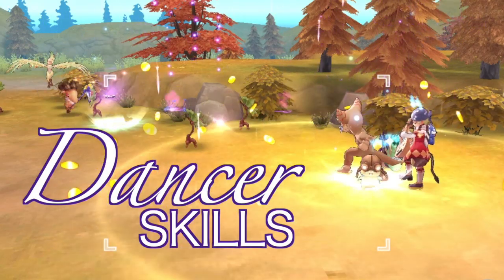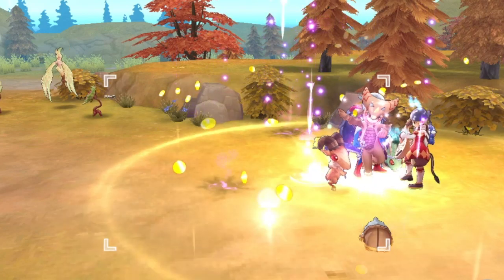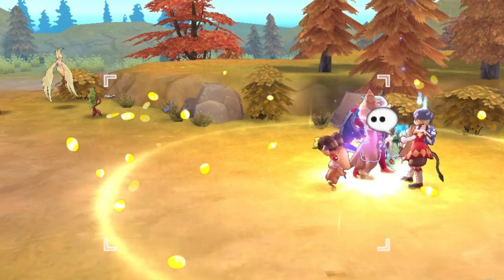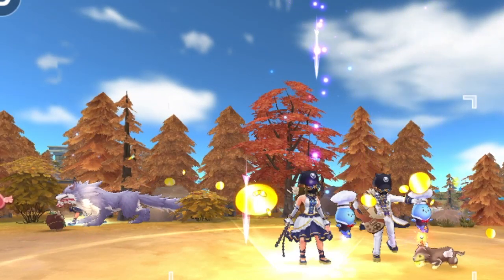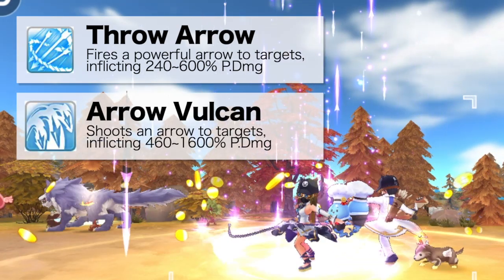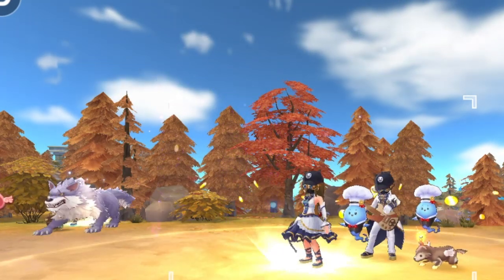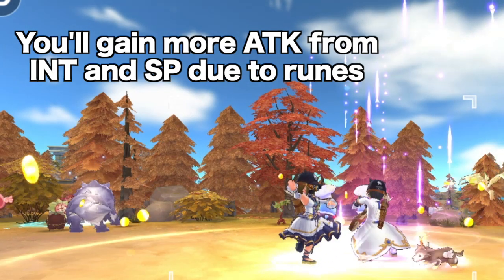Now let's talk about the Dancer skill tree. I'll be highlighting some of the notable skills, and when the patch is released, I'll do another demo, as the exact translations may be different from the SEA and global servers. For the farming skills, we have Throw Arrow for Dancers and Arrow Vulcan for Gypsies, which are both single-target offensive skills. You will need to pump DEX and INT attributes for improving the damage of these skills, as you'll gain additional physical attack from INT and SP due to the runes.